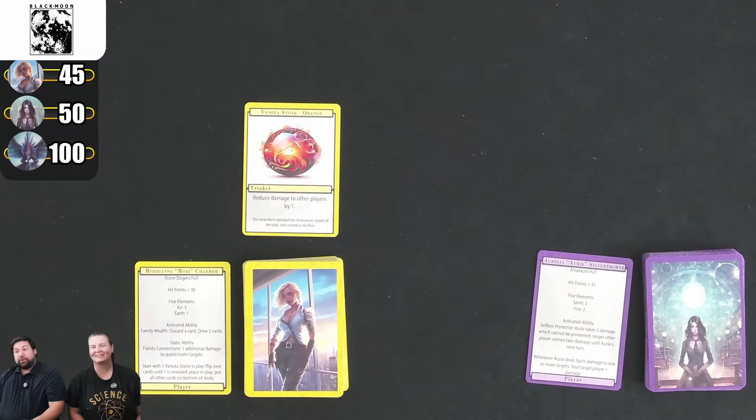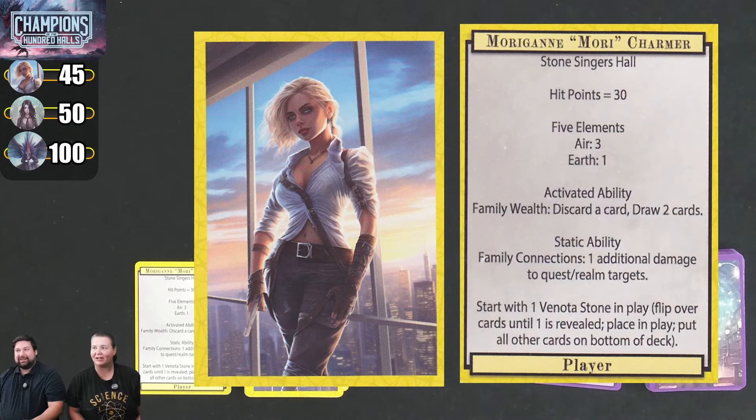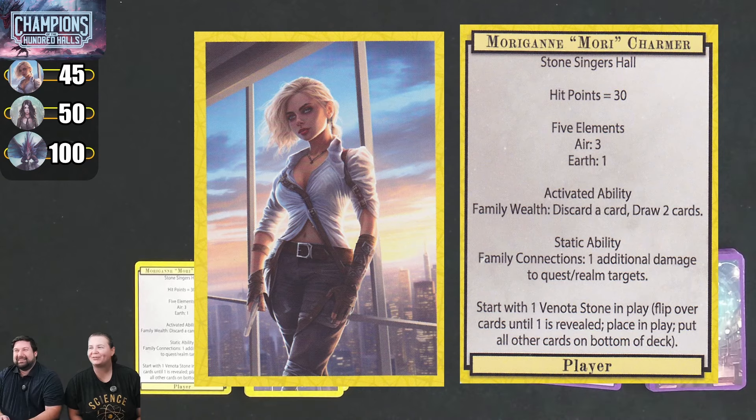Kim, who are you playing tonight? I am playing as Morrigan — I'm going to call her Mori, because that's her cool nickname. So I have 30 hit points. There are a couple of elements I'll be able to use. These are your basic attacks — you can choose to do an air attack for 3 damage or an earth attack for 1 damage.